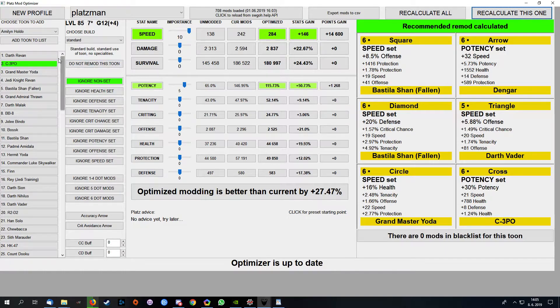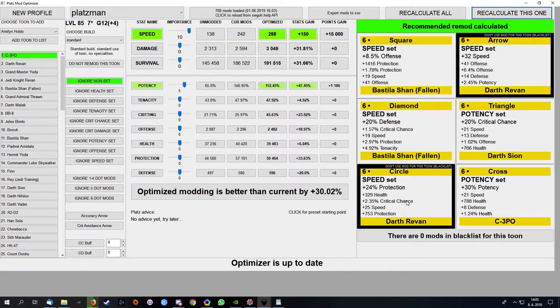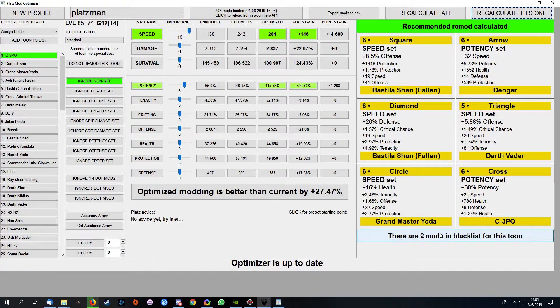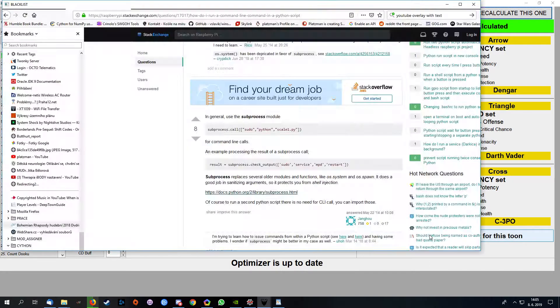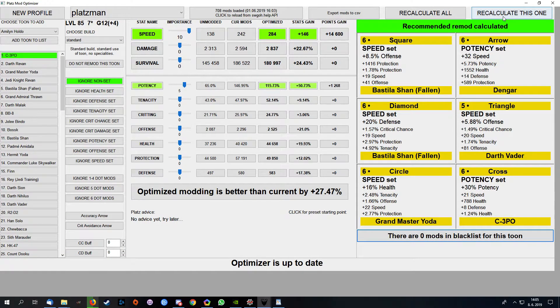Now I added one new option, which is blacklisting a specific mod. You can now click on mods and cycle through options to either blacklist the mod or lock the mod for the next calculation. When I recalculate, those two mods are added to the blacklist and are not used. I can always release them from the blacklist and use them again.